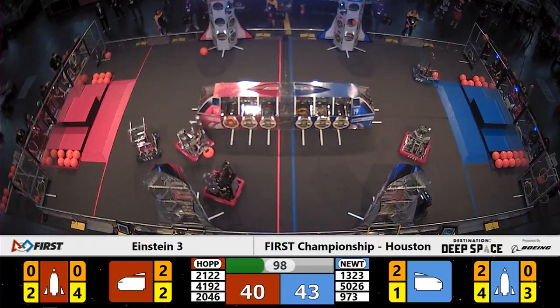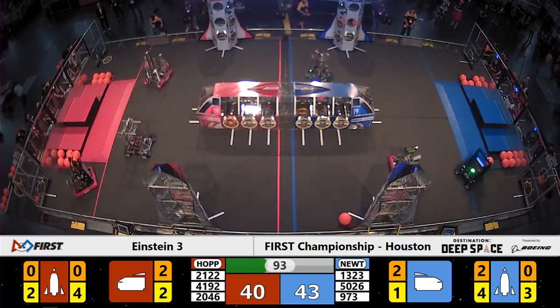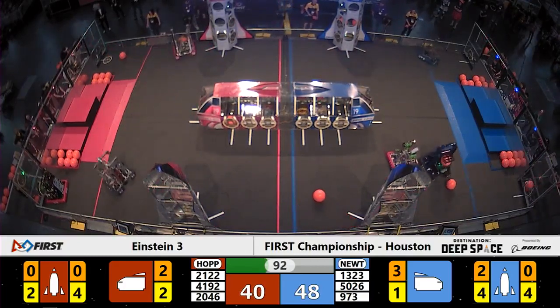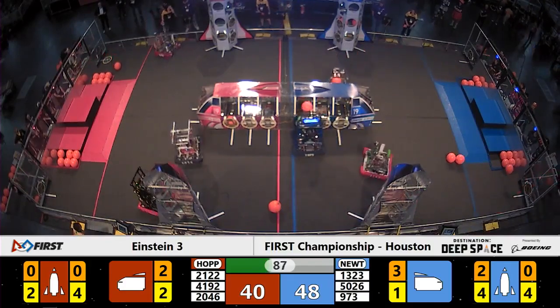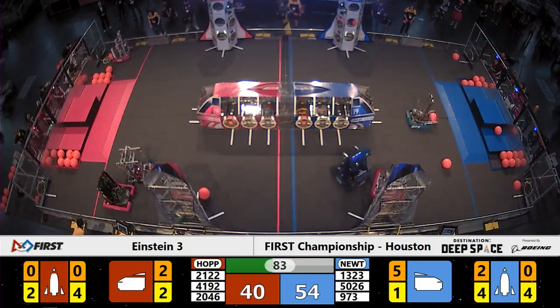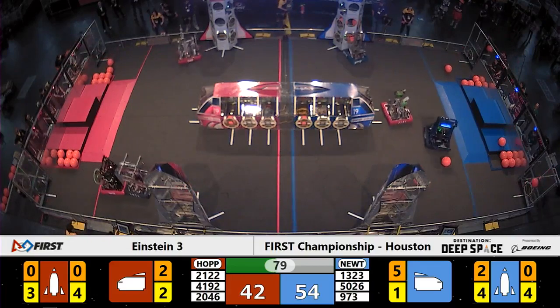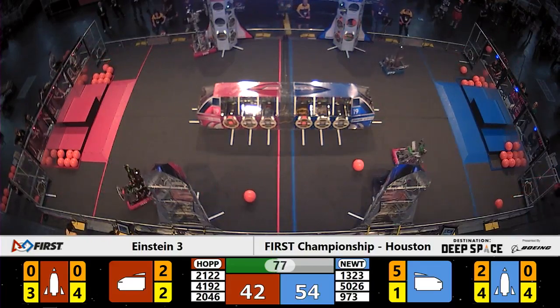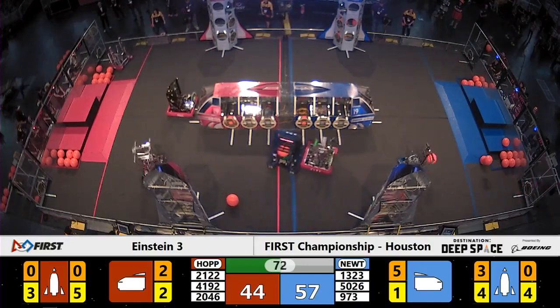Also playing defense is 4192 Jaguar Robotics down in the Blue end zone. 2122 Team Taters trying to chase down that piece of cargo — they go into the loading zone, got it cornered, but instead pick up a hatch panel and race back around, placing it on the Red Alliance rocket.